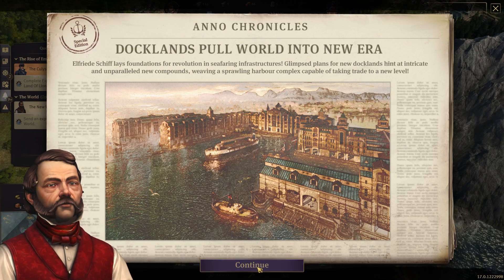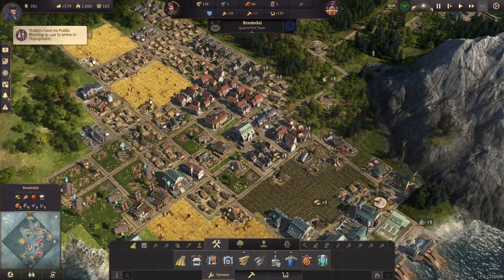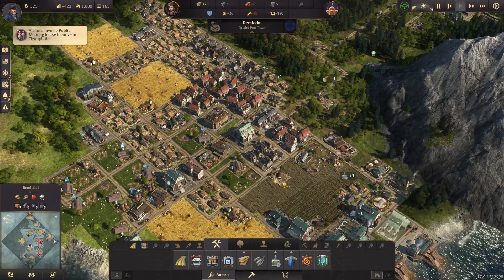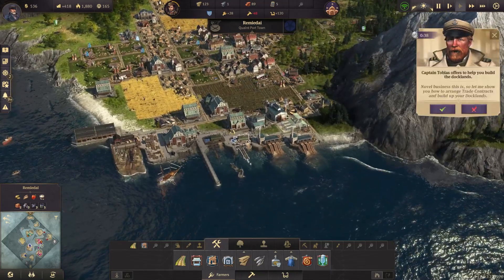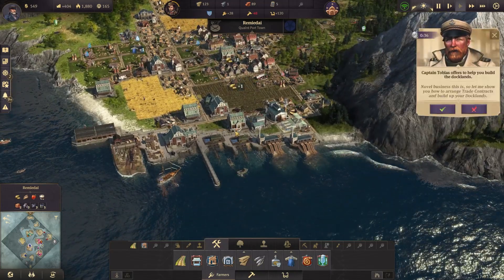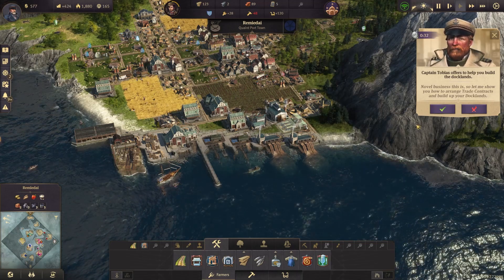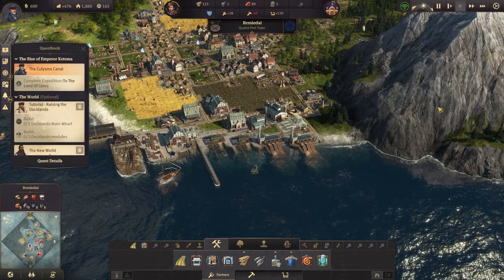So now we can build tourism stuff like this public mooring. I just wanted to get a little bit of positive cash flow going. All right, Captain Tobias — I already know, but for the benefit of the viewers, let's go through this. So we're going to go ahead and build the main wharf on the docklands.